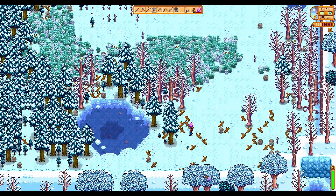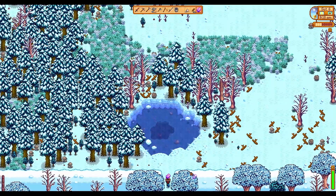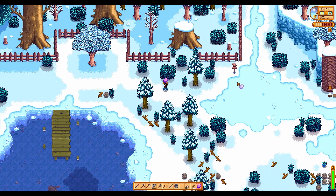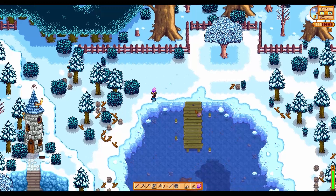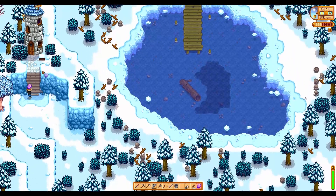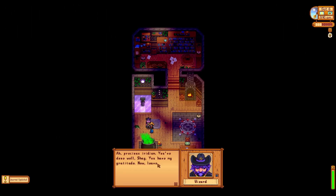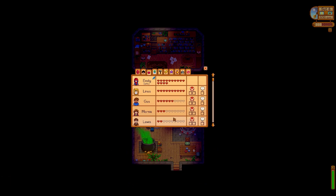Our iridium bar is now done, so let's go to the wizard. I've got to remember how to get to his tower — it's over this way I think. We haven't been to the wizard's since the beginning, when we first met the Junimos. I know there's stuff you can do with him.